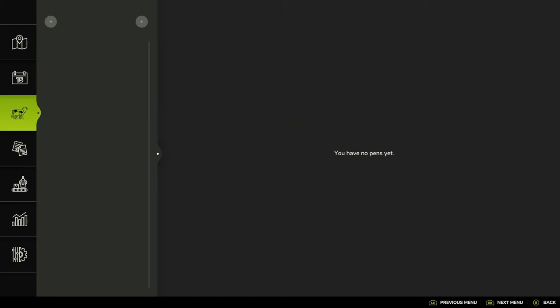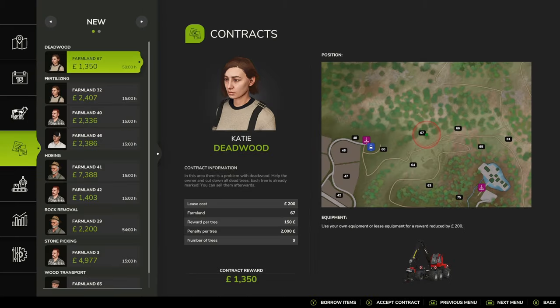So new crop calendar, animals, and then down to the contracts, and you will notice that the contracts page looks a little bit different. What I do like is you've got a nice big map showing you where the field is that you're going to be working on. At the bottom you've got the normal borrow items, except next menu, etc.